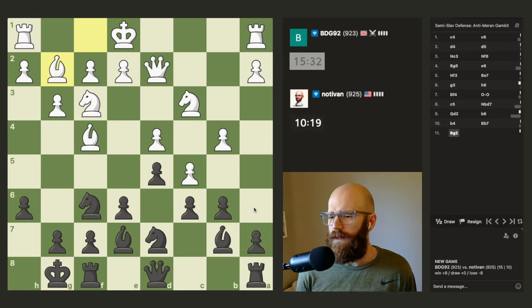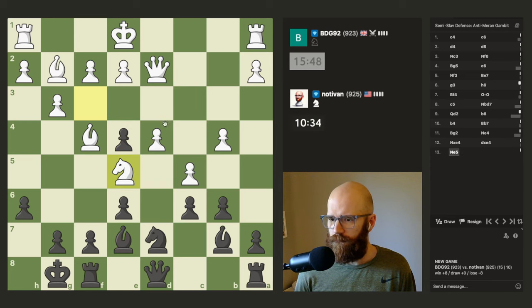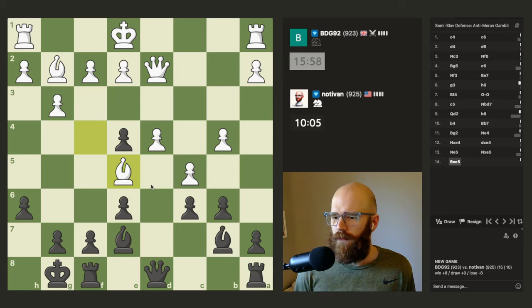He's getting the bishop out to a6, but that just seems really bad. I think I'm just going to offer this trade here, just so I can kick his knight. He goes that way. Interesting. Maybe I should let him take with the bishop here, so his queen and bishop aren't lined up. Maybe he just takes with the pawn and I take his queen — also would be nice.